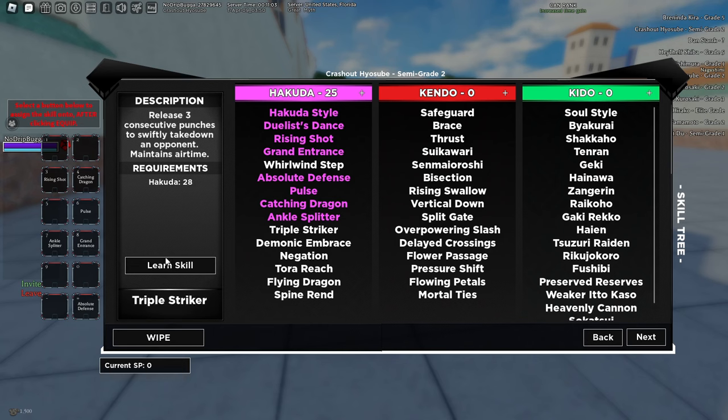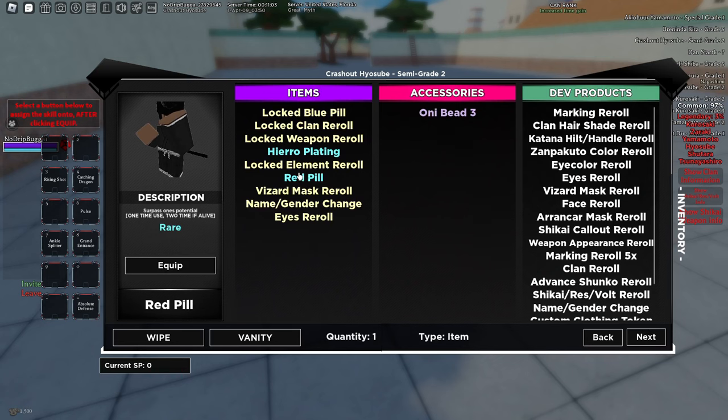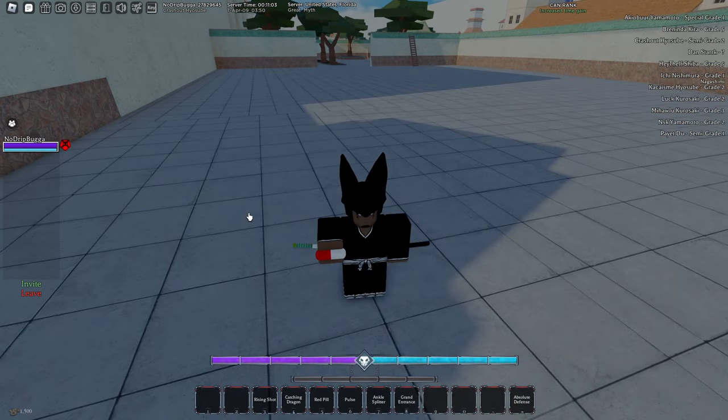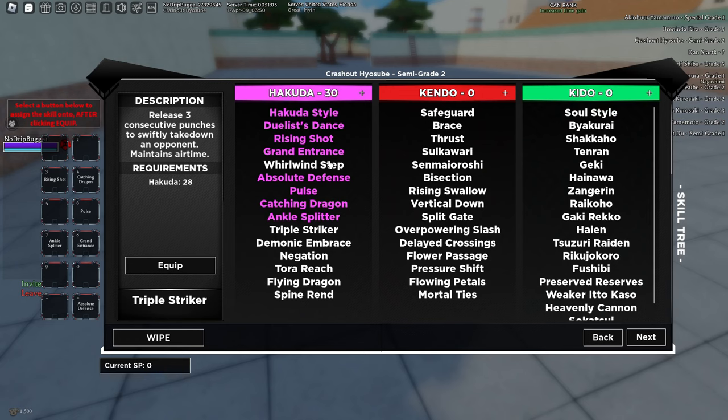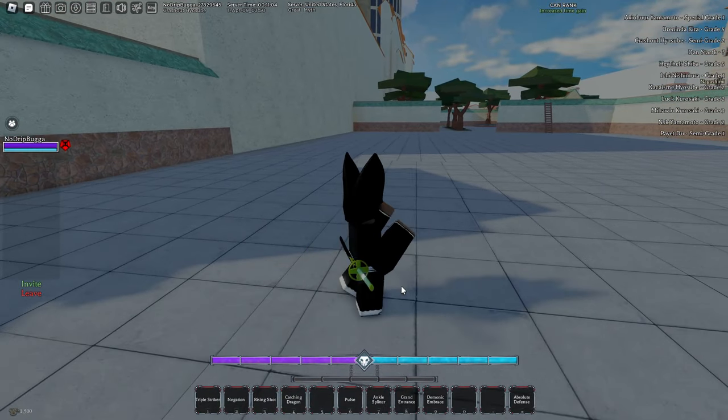Triple striker — I can't even learn that yet, I'm a little stupid right now. I'm going to go ahead and use some codes in case there's a red pill, because that's all I need. They gave us a Visored mask reroll — I'm gonna use that on my main, that's calm. Used this red pill and now we have another five points. Let's put this at 30 hakuda — triple striker on one, and nine negation. All we need is 40.